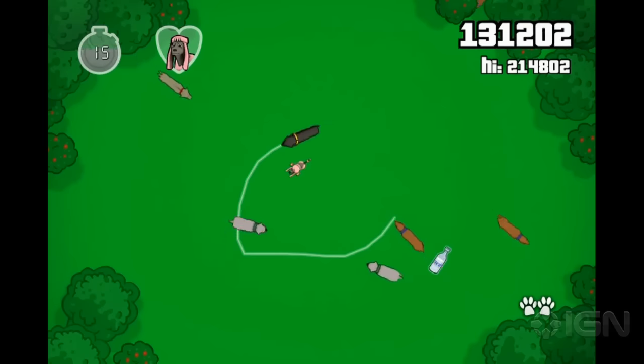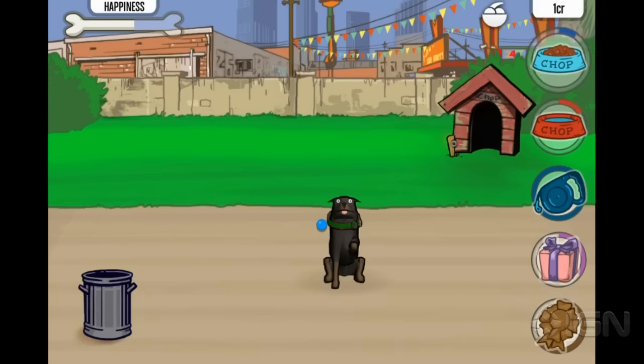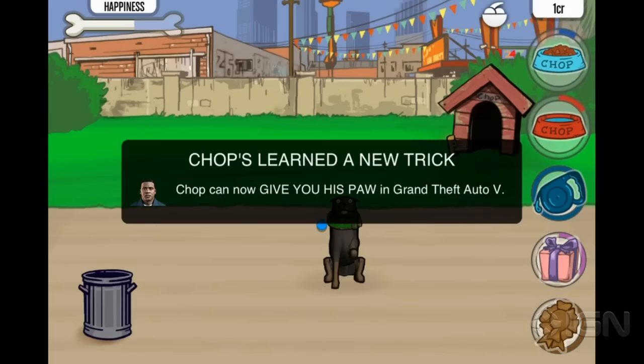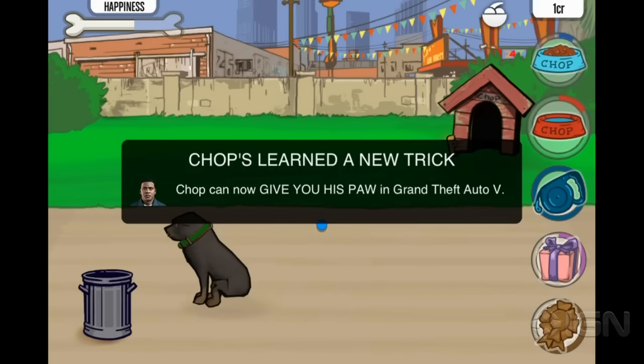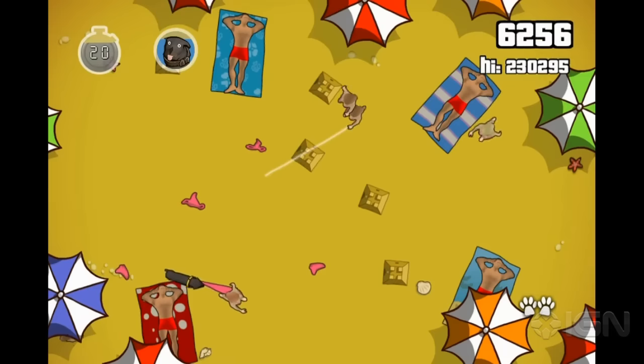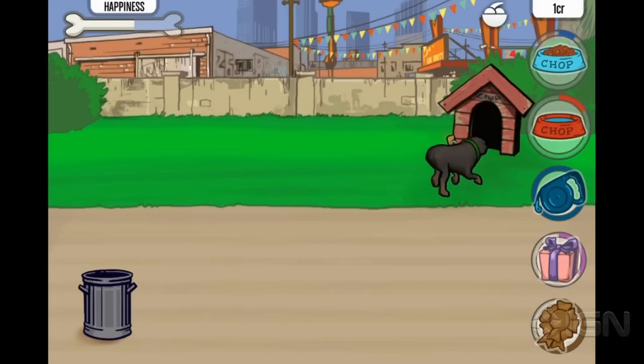To train him, you just need to click the train button and keep pressing the trick that you want him to learn the most. Don't have enough credits to train him? Just shut the app down and come back in about a day or so for some free credits. Or you can play the minigames until you collect them in-game, or get a gold rating on all the minigames to get 80 credits and a gold collar.